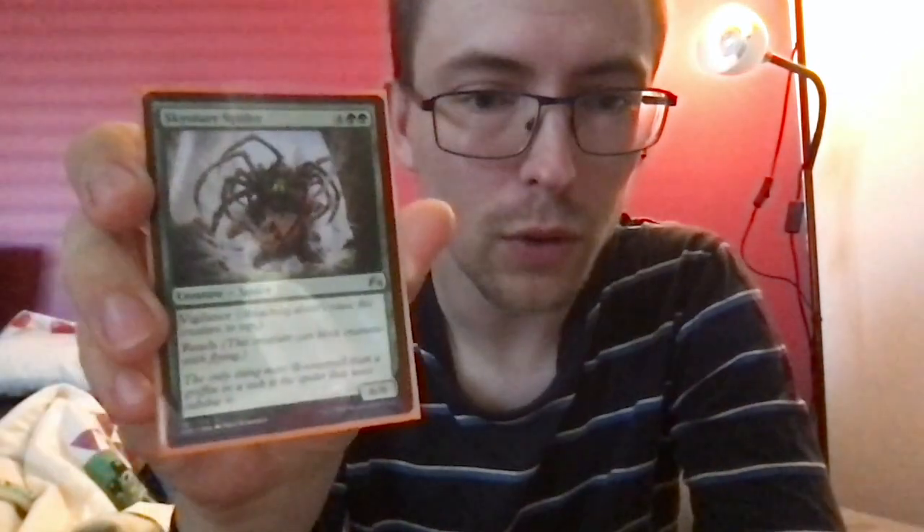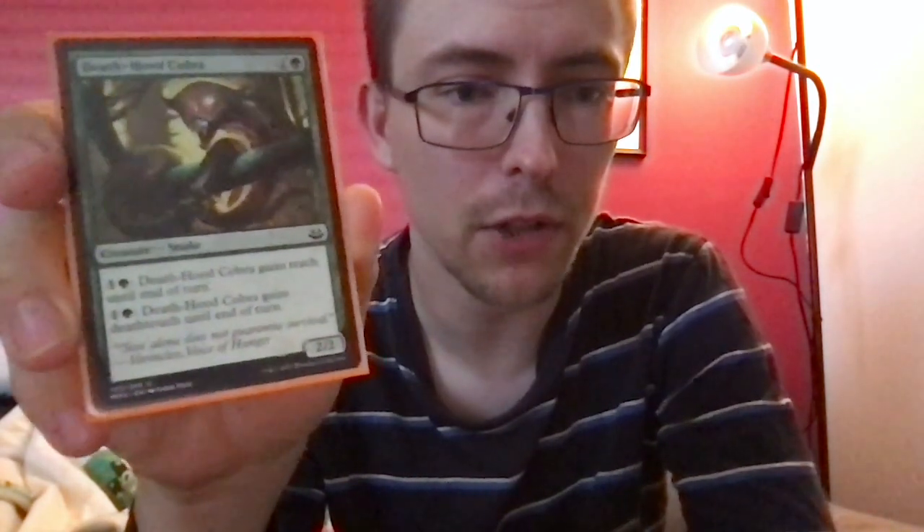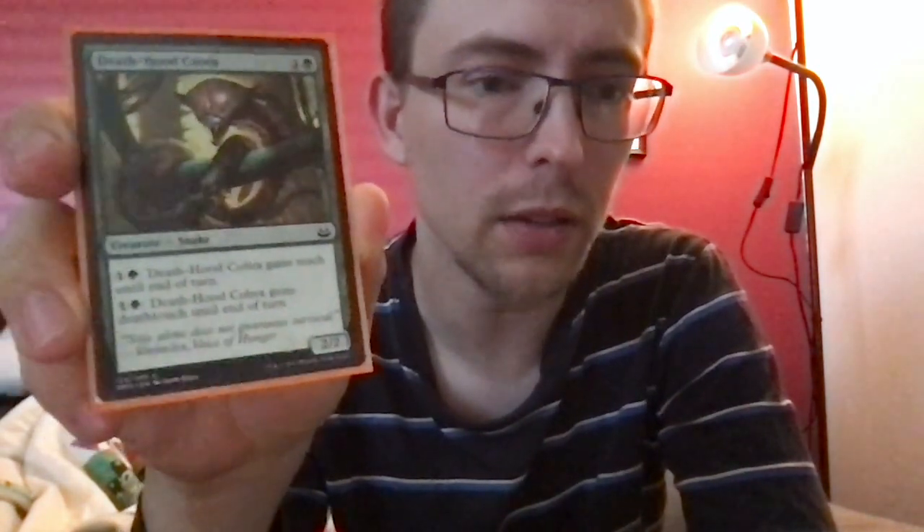Sky Snare Spider — four green green for a 6/6 with vigilance and reach. That's it. It's large, blocks well, attacks decently. Death Hood Cobra — one and a green for a 2/2 snake with two activated abilities both for one and a green: give it reach or deathtouch until end of turn, or both.